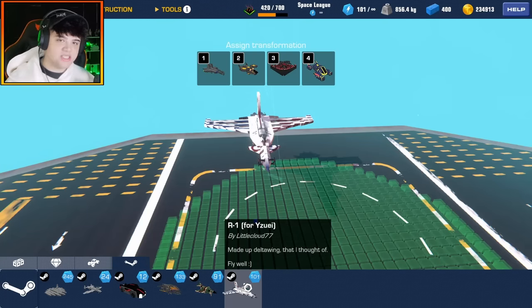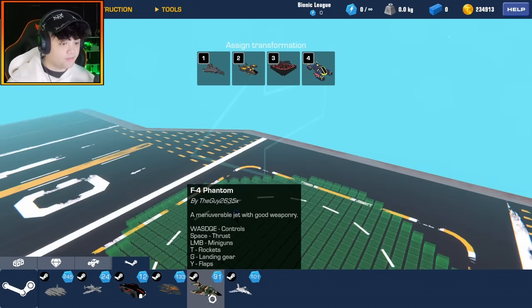Up next we have an F4 Phantom by TheGuy2635X — a maneuverable jet with good weaponry. The F4 Phantom is a real jet. Controls: minigun, rockets on T, landing gear with G, and Y for flaps.